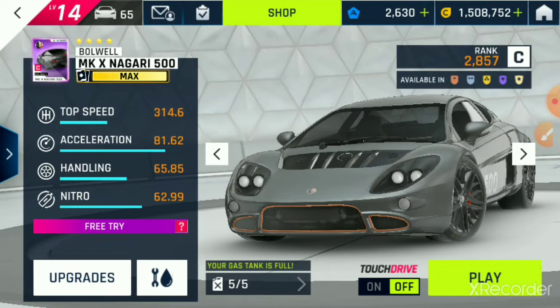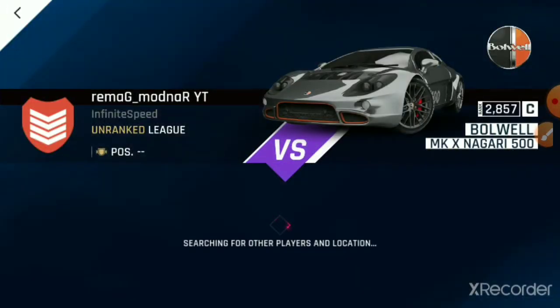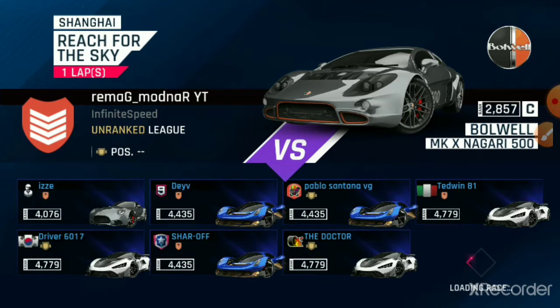First of all, we got the Bolwell MKX Nagari 500. That is a very long name. This is a C-Class car. This car, I think you can get in a car hunt, although that hasn't happened yet, so it might not be a car hunt. But there have definitely been blueprints of this car sprinkled all over the place. So I don't know how you can actually unlock this just yet.